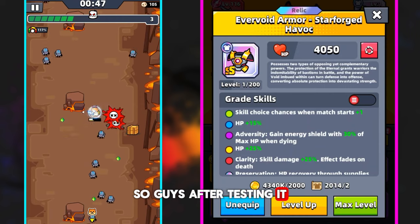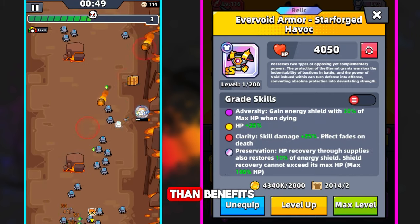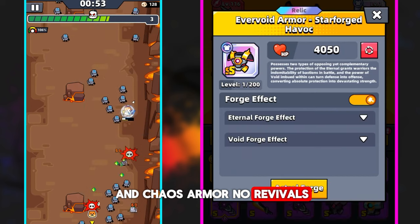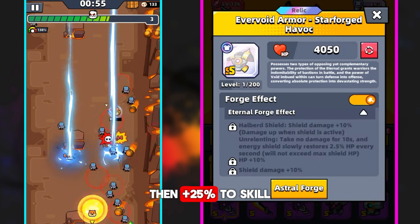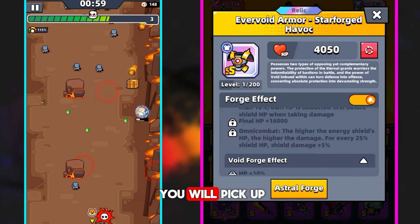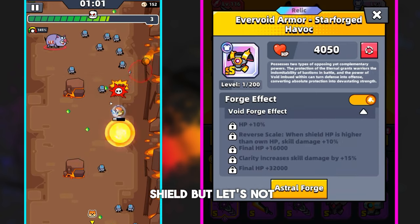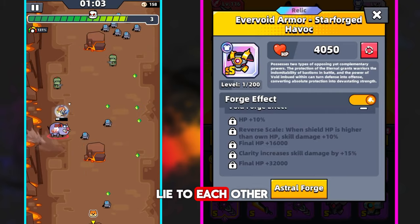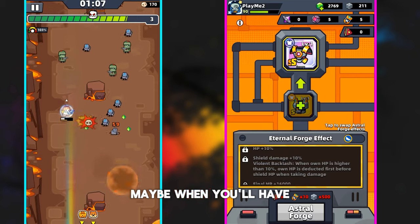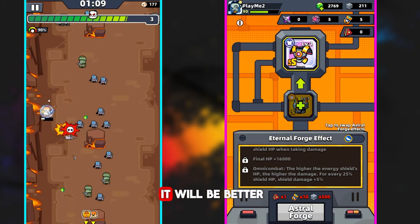After testing it, I see more downsides than benefits compared to Eternal Suit and Chaos Armor. There are no revivals, and if you revive then the plus 25% skill damage fades away. When you are dying or pick up meat you gain a shield, but in most cases it will be useless. Maybe at 4 or 5 stars it will be better.